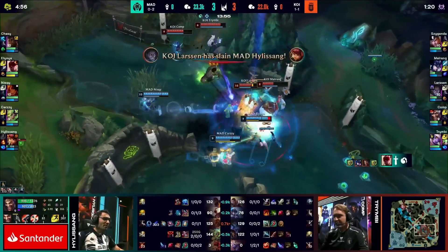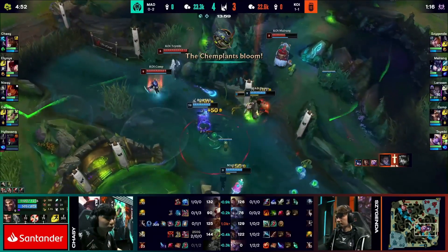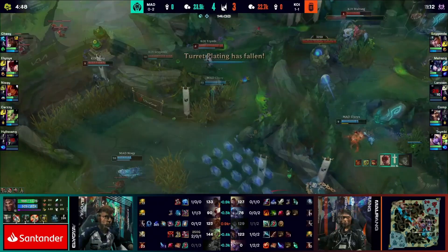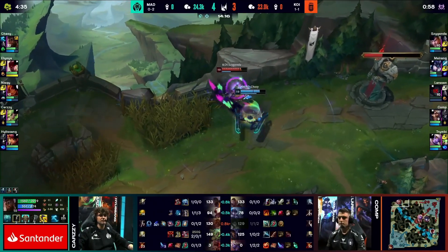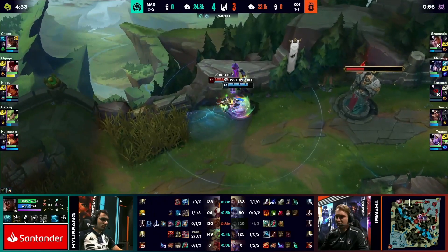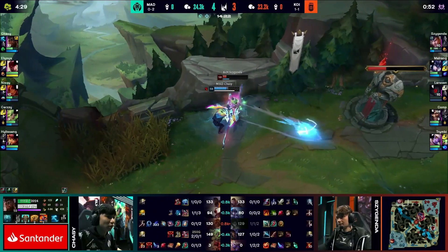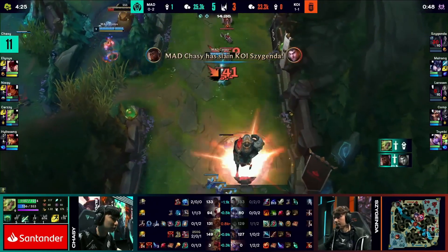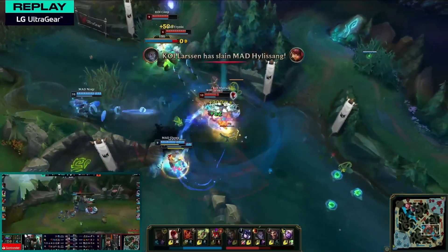Here comes Nisqy throwing out the threaded volleys. The damage has already landed as Hiliseng has been dropped. Alyoya will step forward and take out Larsen, and Comp is forced to flash for his life. Look at bot side now — Karazi also gets to push that in. All out thrown down, Shigenda pulled backwards, Chasey finds the solo kill onto Shigenda. And that was beautiful. Hily does end up going down.